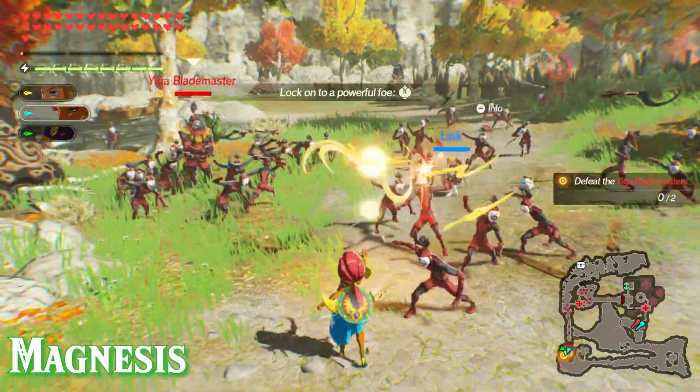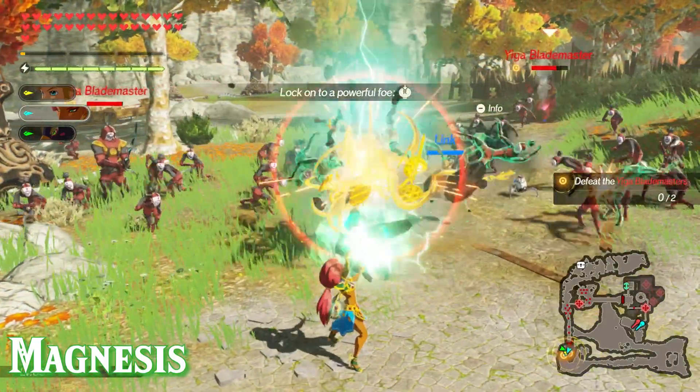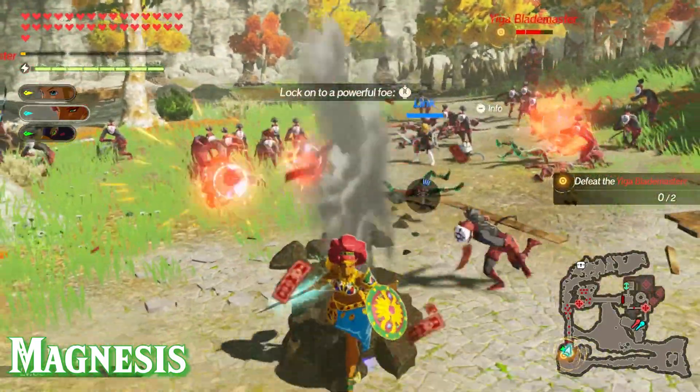For Magnesis, Urbosa will absorb all nearby metal weapons and then after she does this she'll strike the metal weapons with lightning, which deals damage to nearby enemies.